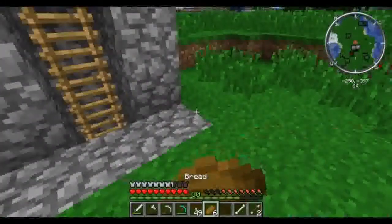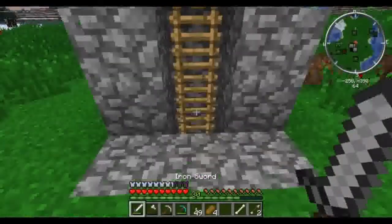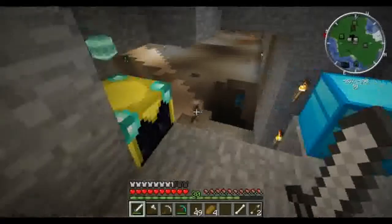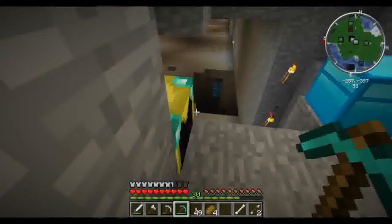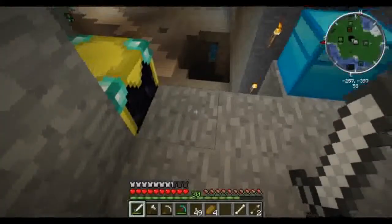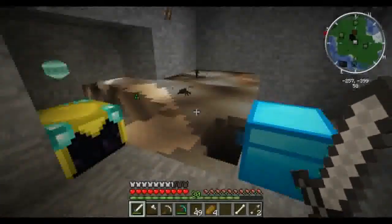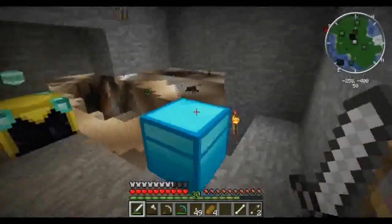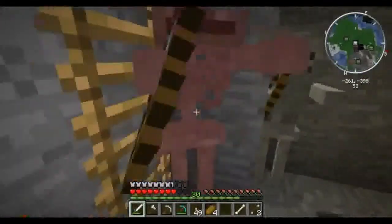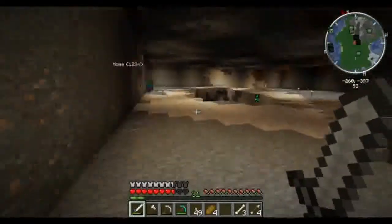Let's go liberate my turtle — I named him Digger. So we're going to go liberate Digger. Do I have a bow on me? No, I don't. Maybe he'll drop a bow. I don't want to go down there — I could die. Alright, so far so good.